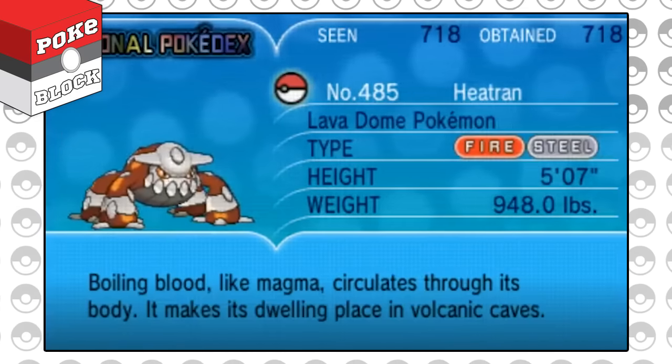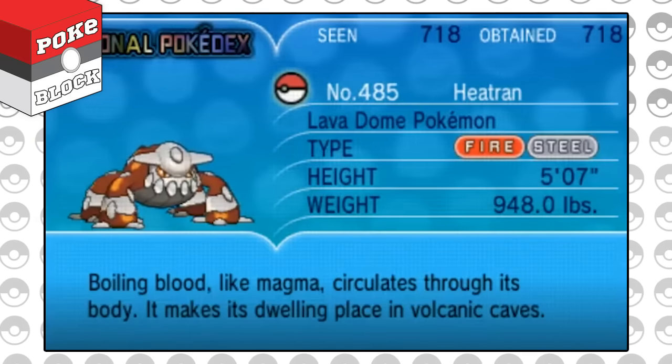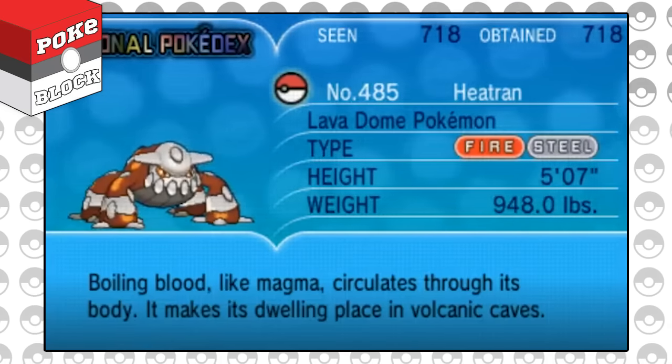Heatran spends most of its time in volcanic craters guarding the magma stone, which has the ability to control Heatran. Without the power of the stone, however, Heatran will go on a rampage and cause its volcanic lair to erupt.